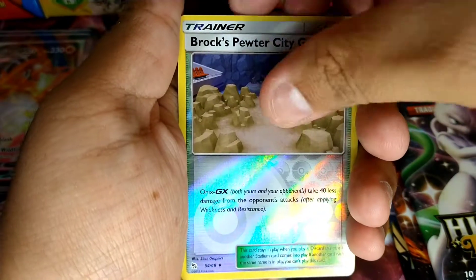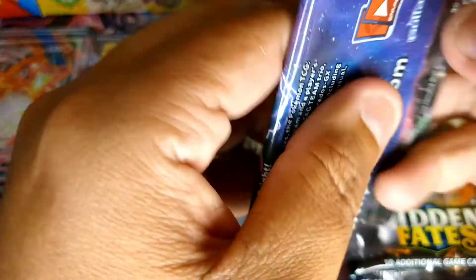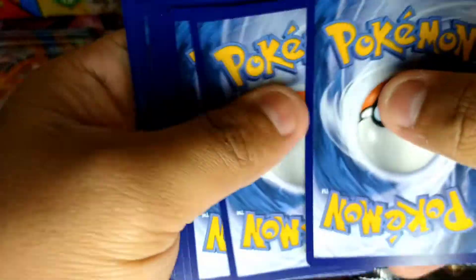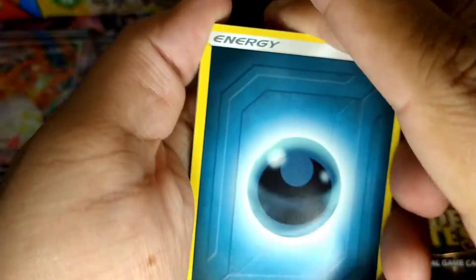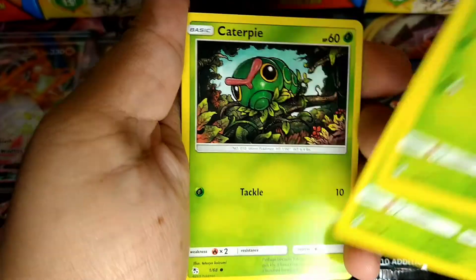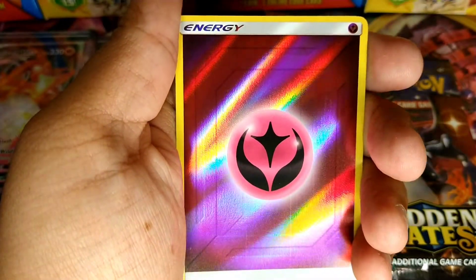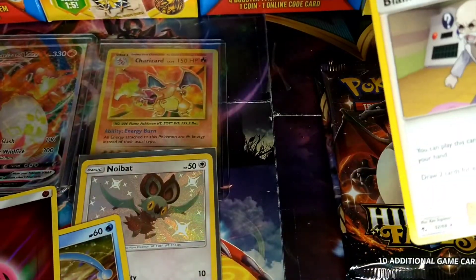We get an Eevee Reverse and another Butterfree — man, we got three more to go. Let's save this one. We get a Trainer, Chansey, Brock's Grit, Scyther, Paras, Caterpie, Charmander, Clefairy, Psyduck, a Reverse Energy, and Blaine's Last Stand. Alright, let's save that one.